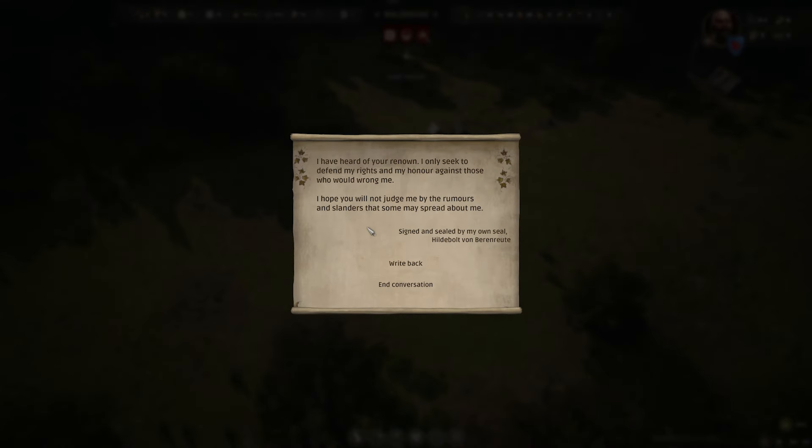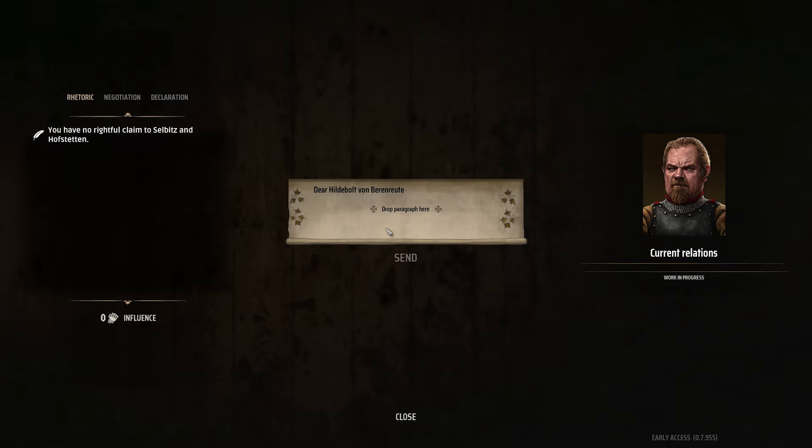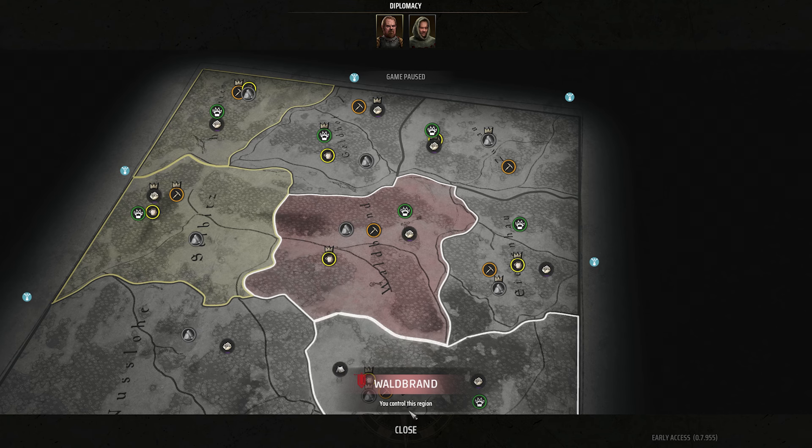A message: 'I have heard of your renown. I only seek to defend my rights and honour against those who would wrong me. I hope you will not judge me by the rumours and slanders that some may spread about me. Signed and sealed — Hildebelt von Berenreuth.' I don't really want to challenge him yet, honestly.